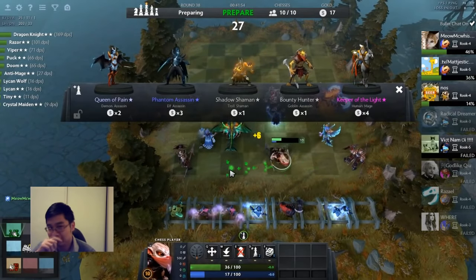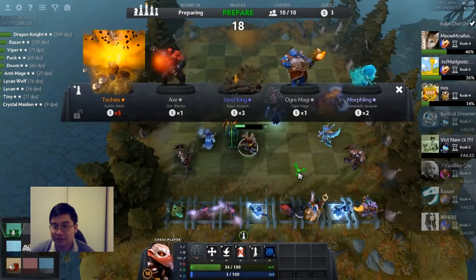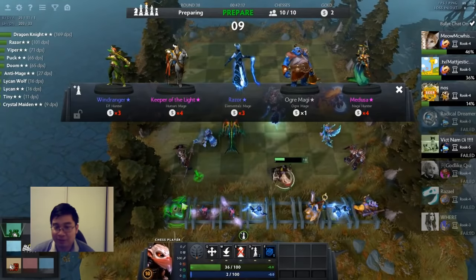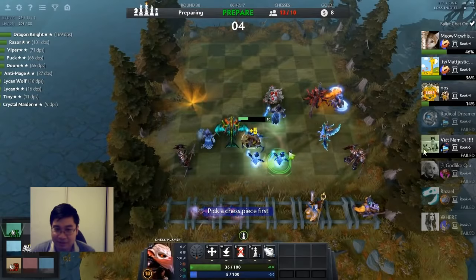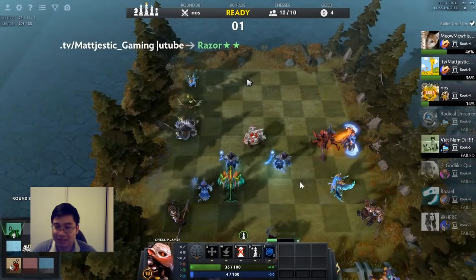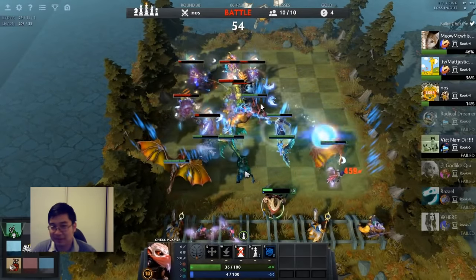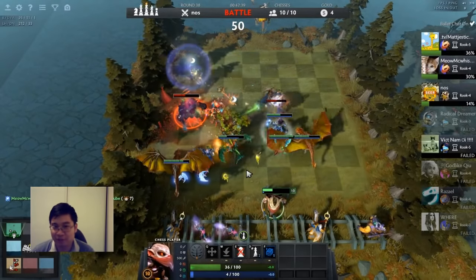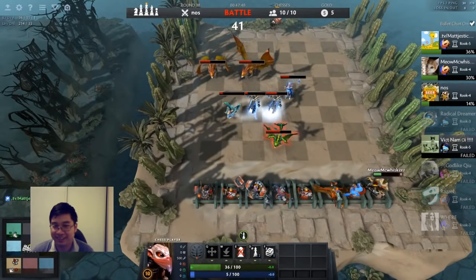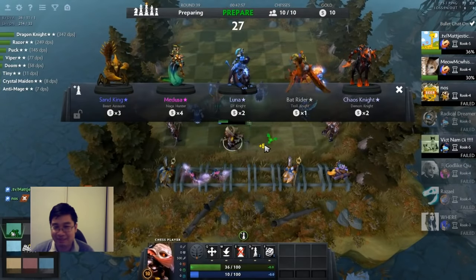At level ten, despite surviving I'm still rolling because I want Razor for unit synergy and AOE. I finally found my Razor. Two things to note: I've been keeping purple units not because I want to use them, but to reduce the rate of the purple units I'm looking for — Dragon Knight and Keeper of the Light. I keep buying purple units while rolling to increase rates for the units I want. Then a Blink Tide followed by a Medusa came, but our two Razors cleared a majority of his units and the Dragon Knights finished off the rest.